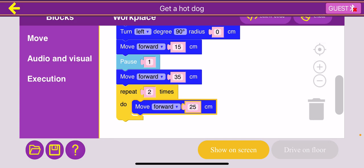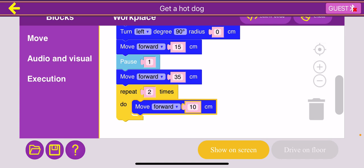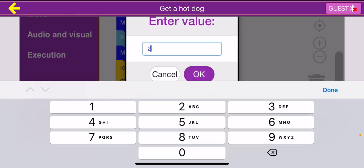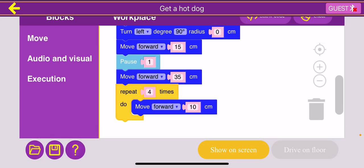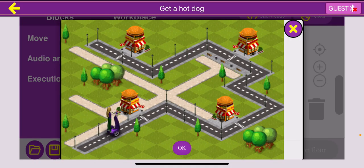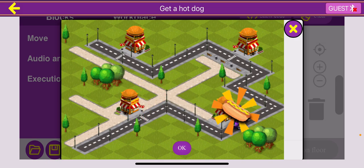I'm going to drag the move forward block and enter 10 centimeters. This move forward 10 centimeters represents one blue dash. We have four blue dashes, so we're going to repeat that action four times and see if it works. We get the first hot dog, we get the second one — oh, we actually moved way too far.